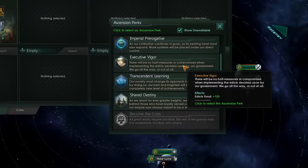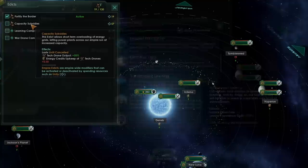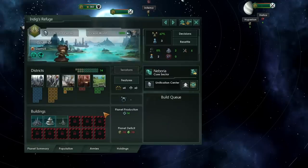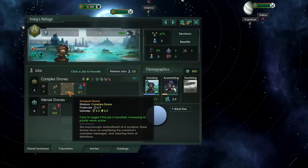Either you can go for more of an economic build and take executive vigor, or go for the crazy leader build and take transcendent learning. If you take transcendent learning, you'll be at an economic disadvantage for the next 10 to 15 years, but it will give you massively overpowered leaders and it's possible to get up to level 10 with your leaders quite quickly. If you take executive vigor, switch on capacity subsidies and the mineral edict if you have it. Your second colony should be focused on becoming an alloy-producing mega world; however, right at the start your mineral income won't be high enough to support this. So the first building after the offspring nest is definitely the synaptic node — that's going to give you the option to have more synapse drones and boost your unity income.